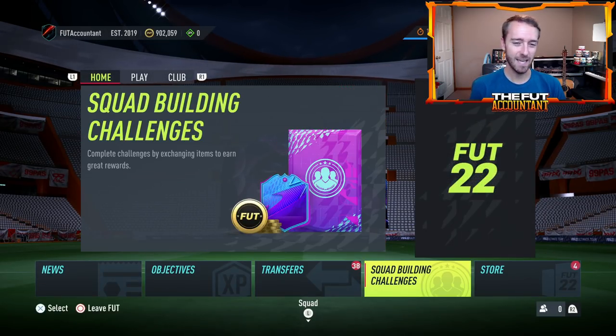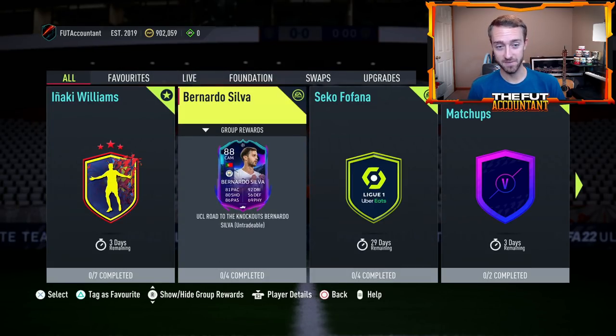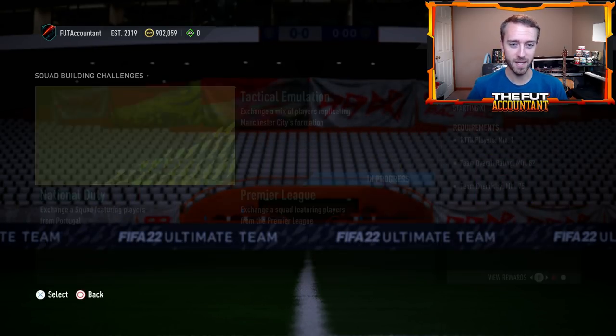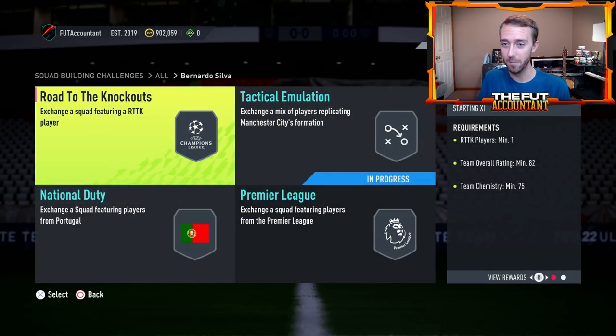Objectives were a bit of an L except for the pack objective. But SBCs were a massive W. This Bernardo Silva SBC right here is a big, big W, and so many people are doing this. This SBC moved the market in so many different ways. The first thing was they actually require Road to the Knockout players as a requirement in the SBC. So we saw that added last night. I didn't think much of it, but now it makes it two weeks in a row, two promos in a row where they have required the actual promo card — Road to the Knockouts — for this week.